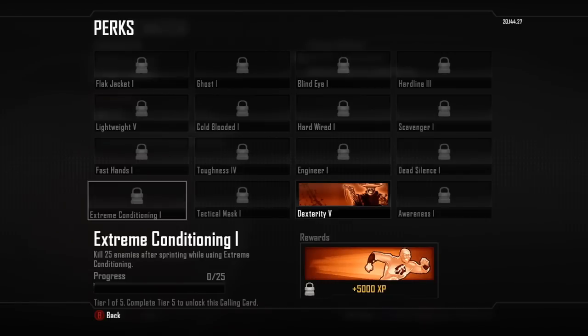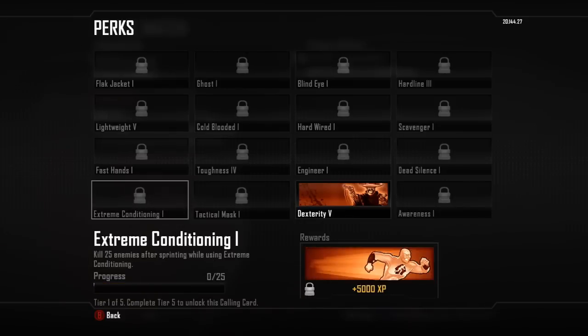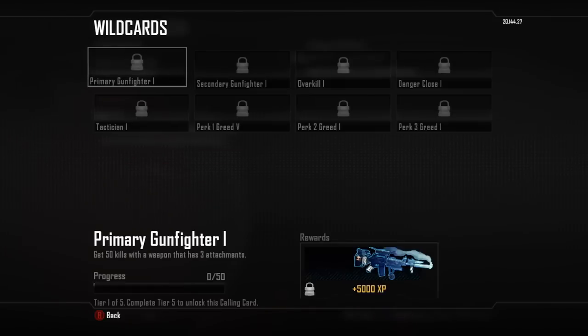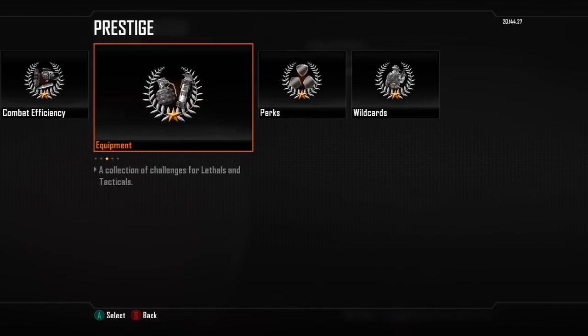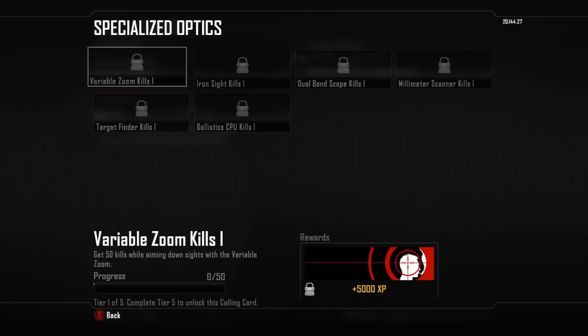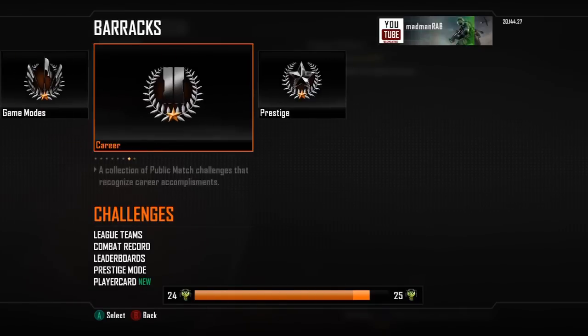But I'm choosing Tactical Mask because I like Tactical Mask. You can see there's a whole area of challenges you can do — once you're finished with one perk you move on to the next, once you finish one Wildcard you move on to the next, and once you finish one gun you move on to the next.